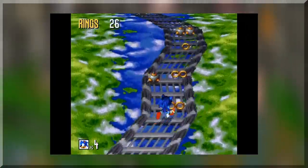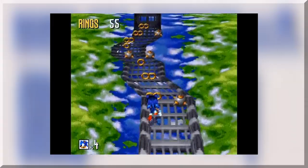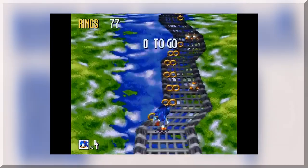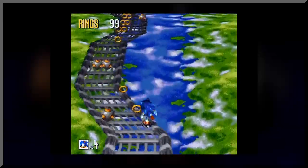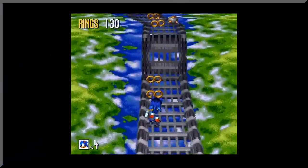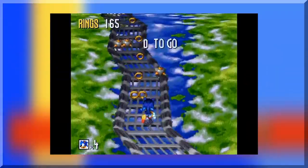Next is Volcanic Valley, which is like Diamond Dust — it's good, just not as good. It's definitely a fire level with lots of lava and fire, and if you don't have a fire shield, it'll be pretty frustrating. But the fire shields are easy to come across if you know where to look for them, and they're pretty common. People talk about getting hit all the time in this game, but you don't get hit all the time. It's pretty easy to hold onto the shield if you're cautious enough, and with the shield, it's a pretty fun level.